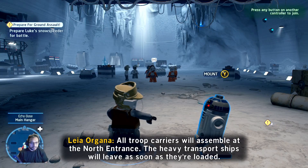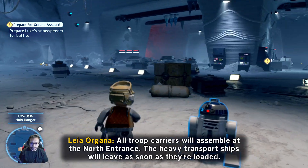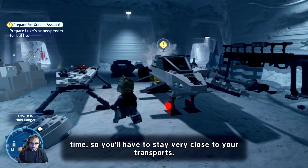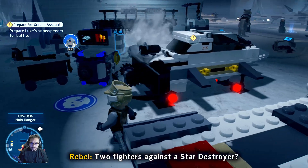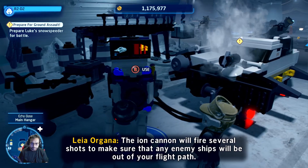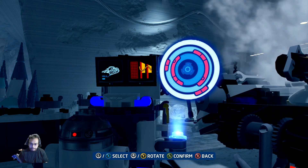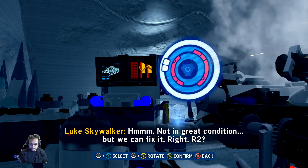We're at the Hoth base. In-game briefing: prepare for ground assault — heavy transport ships will leave as soon as they're loaded, only two fighter escorts per ship. The energy shield can only be open for a short time, so stay very close to your transports. Two fighters against a Star Destroyer — the ion cannon will fire several shots to clear any enemy ship. Once past the energy shield, proceed directly to the rendezvous point. Good luck.